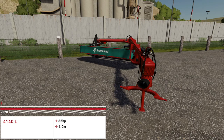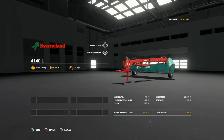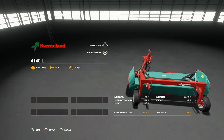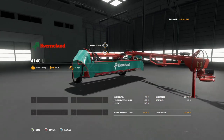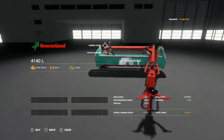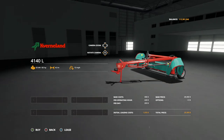We also get the Kverneland 4140 L trailed mower. Found in Tools under Mowers, it needs 85 horsepower and has a 4 meter spread at 13 miles per hour. You can run it with the Kverneland front mower and run a double swath if you want. Total price is $20,300. Unlike the other mowers, this cannot be changed to Vicon branding — it's Kverneland only.